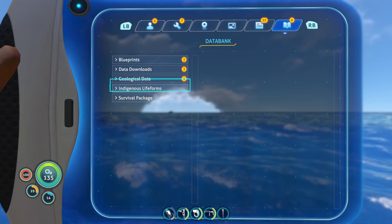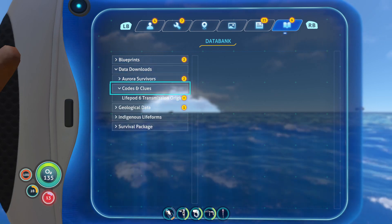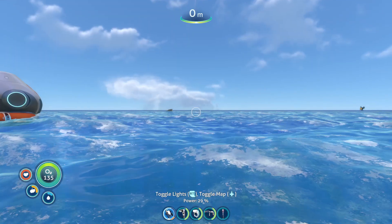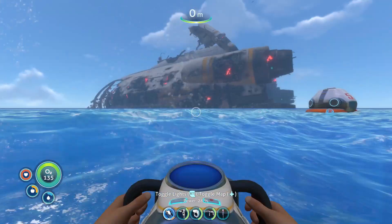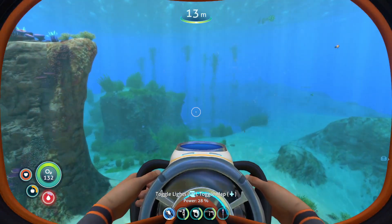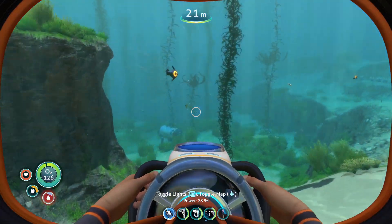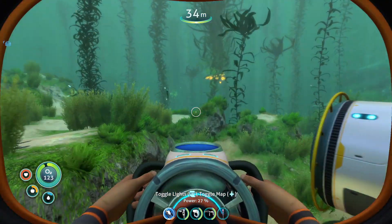Looks like we're going to be using some clues here — Life Pod Six transmission. Looks like the life pod is going to be roughly around the area we're wanting to go anyway, judging by the picture. So let's head that direction and keep our fingers crossed.